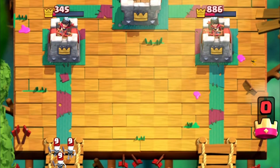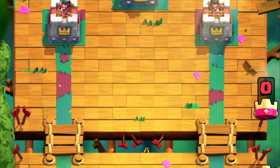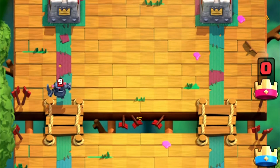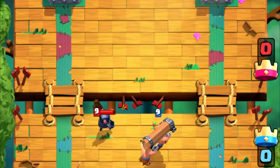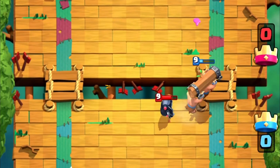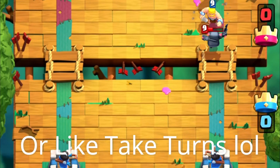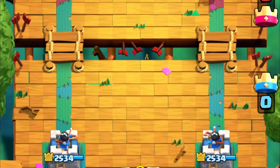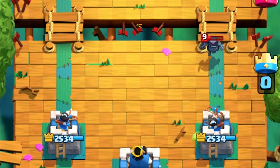When it comes to defending, the Battle Ram is rarely seen in that role, but it can actually be very helpful. For example, if a Mini PEKKA is charging at your tower and you have nothing in rotation except the Battle Ram, you can use it as bait to make the Mini PEKKA follow it to the other side while both towers shoot at it. That's just one scenario that makes the Battle Ram stand out when it comes to defending.